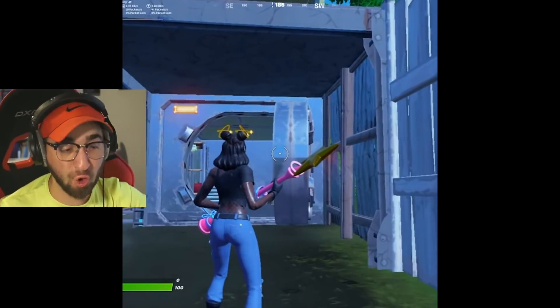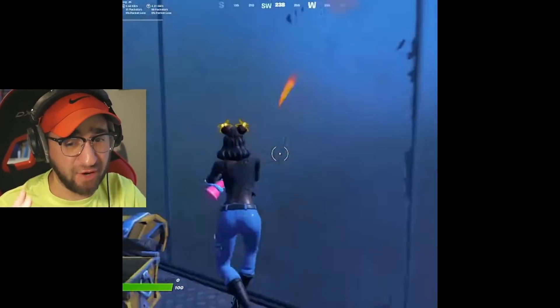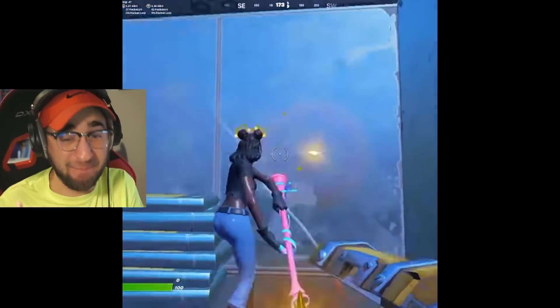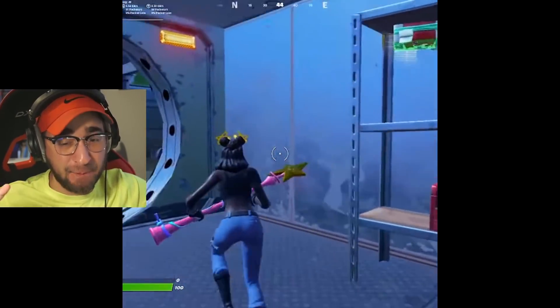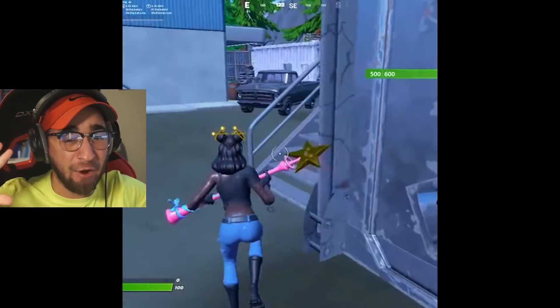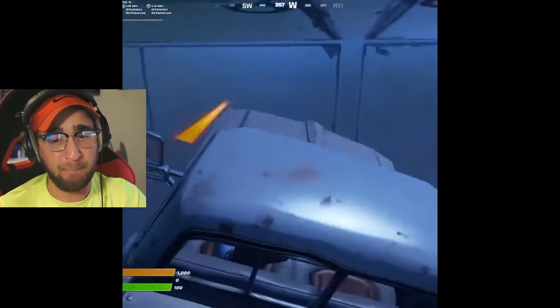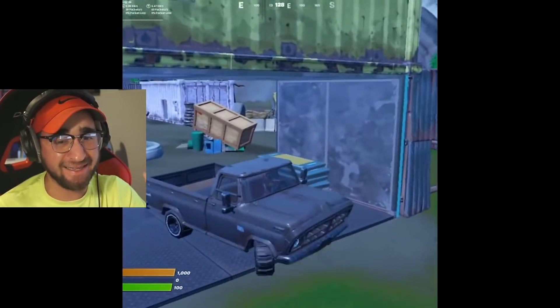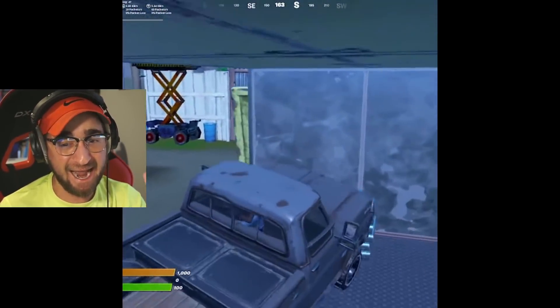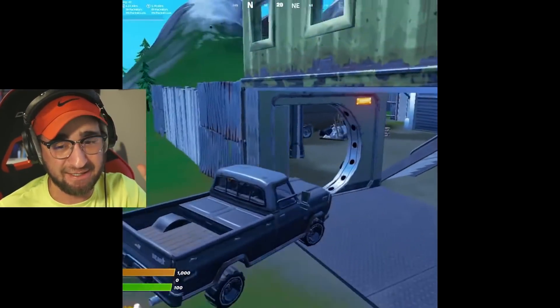There is a glitch to destroy the vault, which is very weird — another glitch possibly related to Chapter 3. The vault was a crazy part of the storyline. As you can see, this person is doing everything they can to destroy the vault, but there is no success whatsoever. But once you take this exact truck — boom! The vault is completely gone. How does that happen? Does anyone want to tell me? I have never known that you could do that.